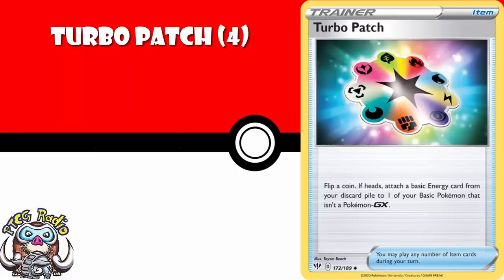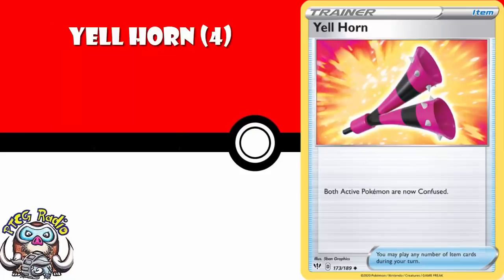Four copies of Yellhorn — it just confuses both active Pokemon. If you've got a free retreater in the active, you can confuse both actives and then retreat. But there are also all kinds of Pokemon that need you to be confused for extra damage, so Yellhorn are going to love them. And then the energy — four copies of Heat Fire Energy.